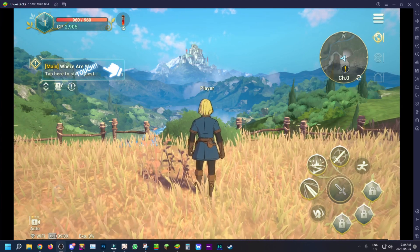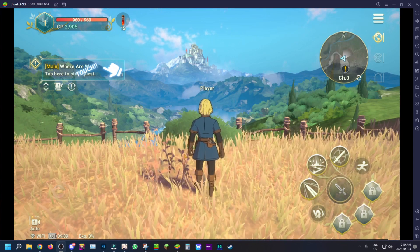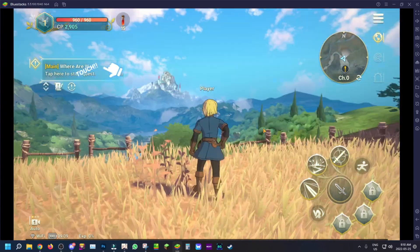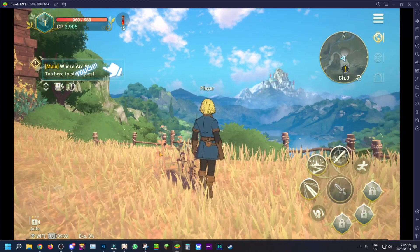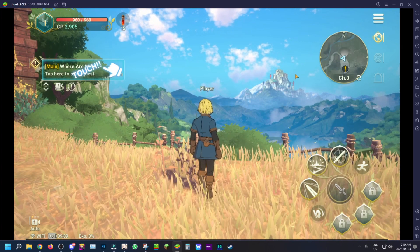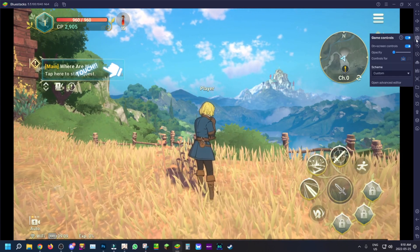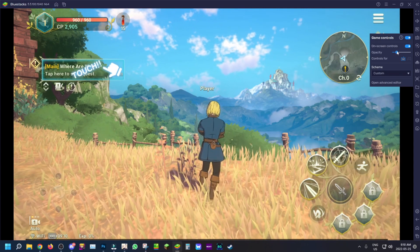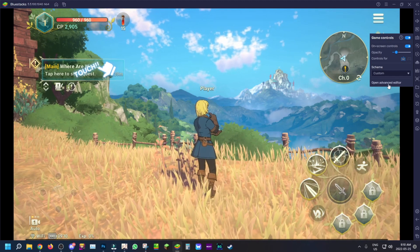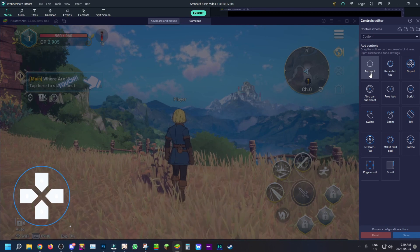I skipped past the tutorial to get to the gameplay side of the game. This is the Ni No Kuni open world area. What we're going to do is set up controls in BlueStacks 5 so you don't have to use your mouse for all the navigation. You want to go to the Game Controls button and make sure you can turn the opacity on a little bit to see them, and make sure they are set to keyboard.